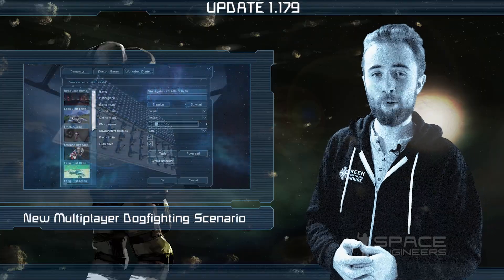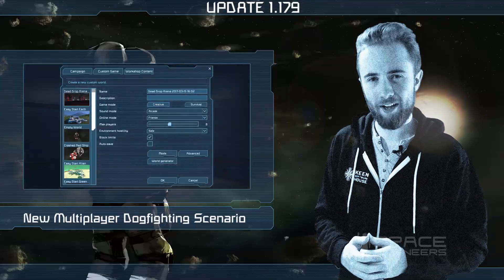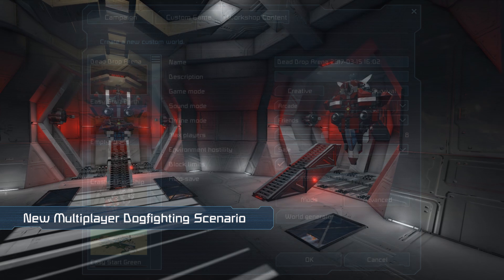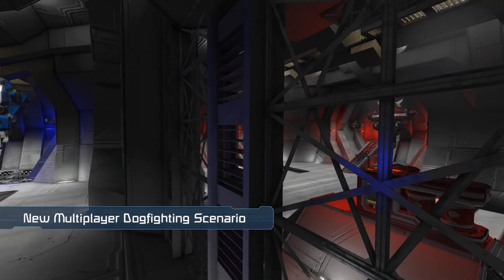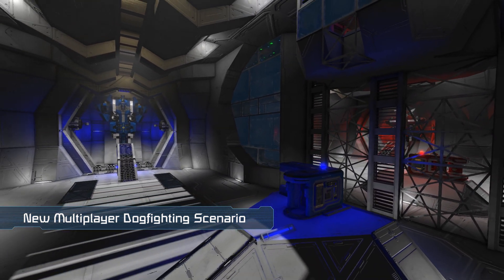There's a new multiplayer scenario releasing this week called Dead Drop Arena. Dead Drop Arena is a team deathmatch based scenario designed to make it easier for players to jump into a game with ships already prepared, so they can start shooting and having fun straight away.